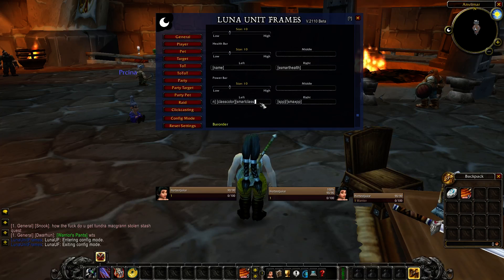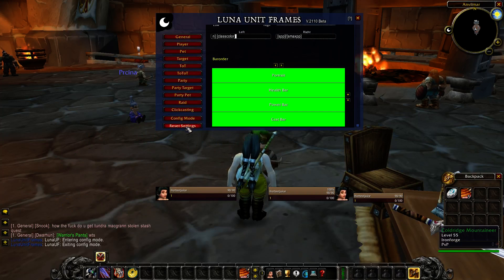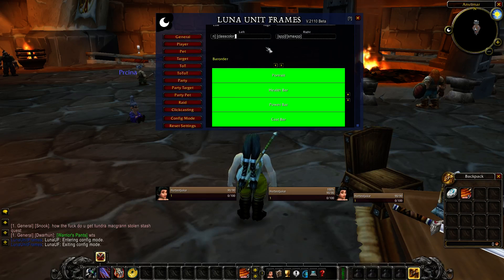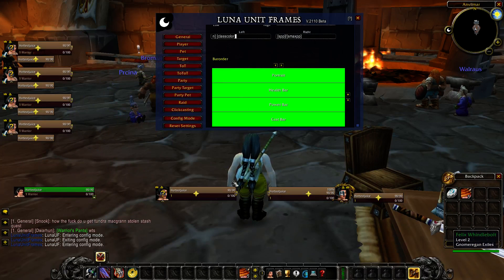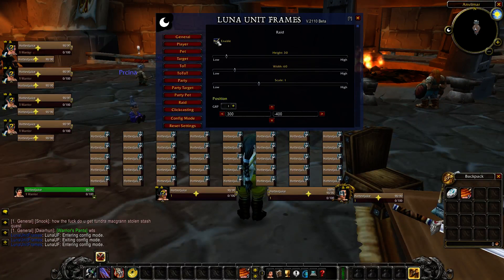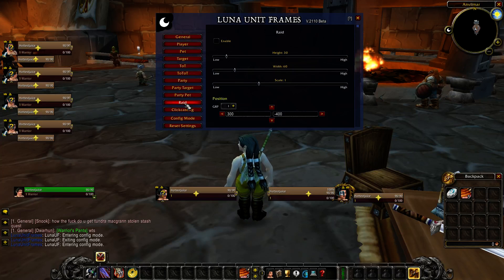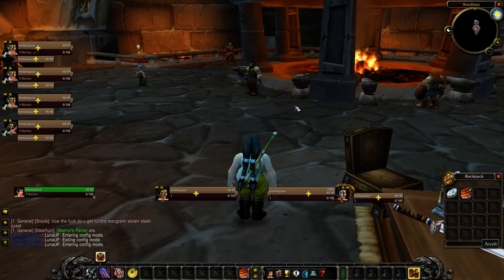And yeah, that's about it for Luna Unit Frames — nothing too complex. But if you're a newer player and you first don't even know how to get to this menu, and then once you hit config mode and you see that giant mess with raid frames on, you can kind of get overwhelmed. So I thought I'd just make a simple guide to show people how to set this up. I'll be making more videos about add-ons, keeping them simple — not trying to do three or four add-ons at the same time. So that's it for now. Thanks for watching, and I will see you guys later.